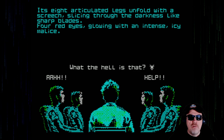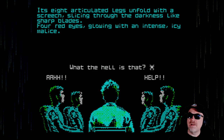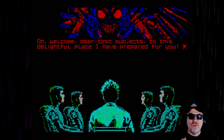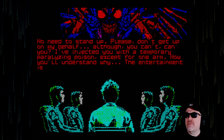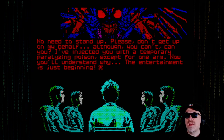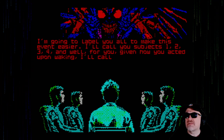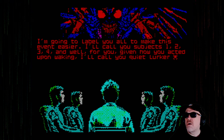What the hell is that? That's the only choice option we've got. Welcome, dear test subjects, to this delightful place I have prepared for you. That's the last thing you want to wake up to. Dear God, it's hideous. No need to stand up - don't get up on my behalf, although you can't, can you? I've injected you with a temporary paralysing poison, except for one arm. Now you'll understand why. The entertainment is just beginning. Is this some kind of twisted Saw-type game? I'm going to label you all - subjects one, two, three and four. For you, given how you've acted upon waking, I'll call you the Quiet Lurker.